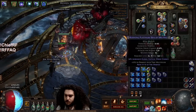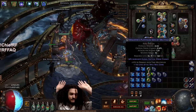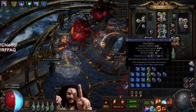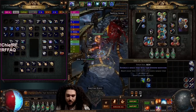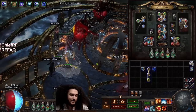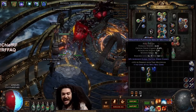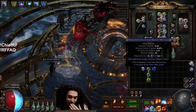Two hours later. Okay, step two — it's a two-part combo. Step two is regal and annul. Here we go.